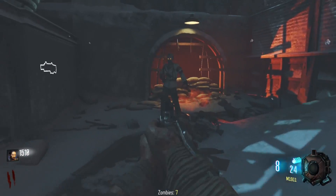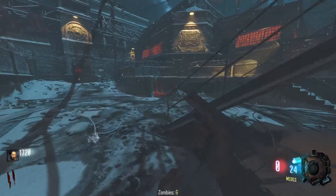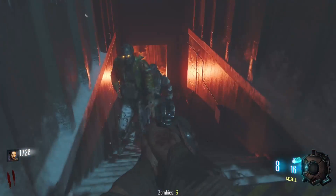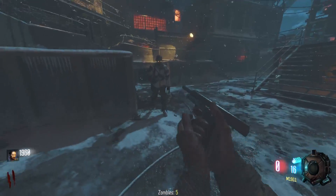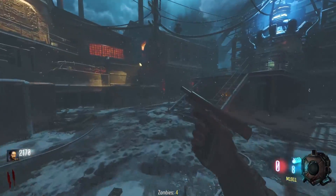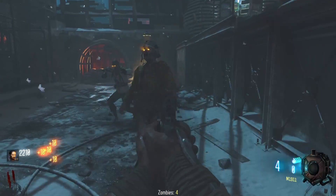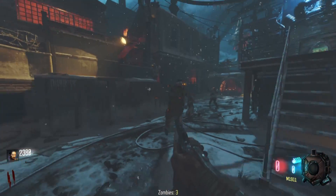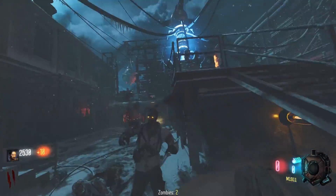We also have custom drops, I believe it said. If it's anything like the Hex Tower — which the GUI looked the exact same, because I've played the Hex Tower before — I'll probably have to do a video on it. But if it's anything like that, we're probably going to have Pack Punch drops and perk bottle drops. We'll see what happens.